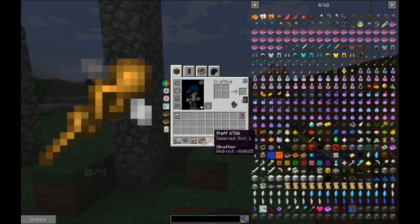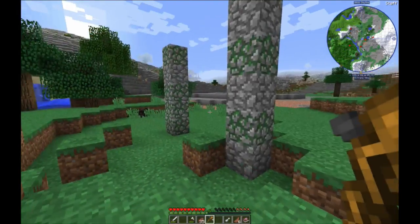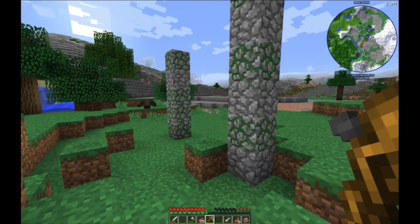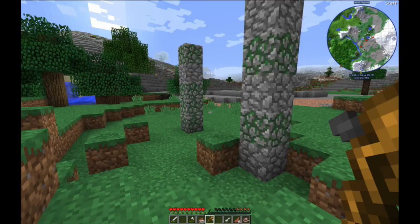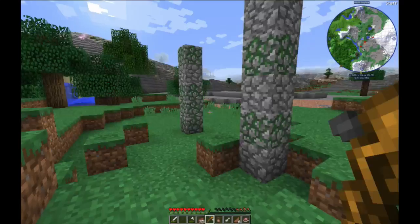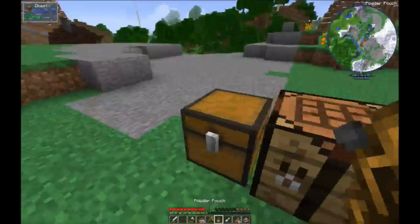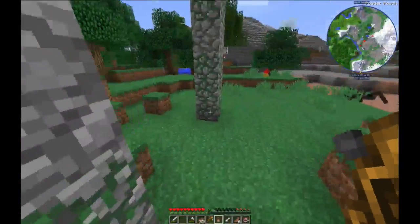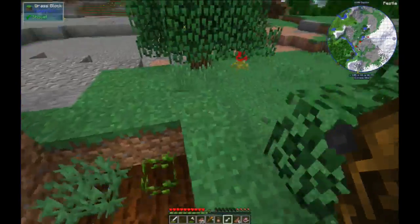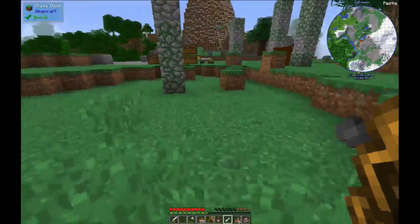You have four slots on your staff. Slot one is shatter. Slot two has nothing. Slot three, nothing. Slot four, nothing. And now we're back to shatter. You'll look here - shatter says on the bottom of my screen where my mouse is: shatter, wild root times 0.0625. So that means that is the cost in our powder pouch - we need wild root in our pouch.